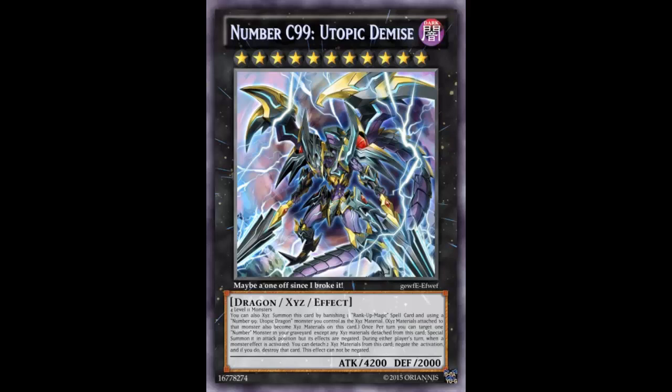It is made with four Level 11 monsters, so you're probably not going to do that normally — but of course there's a way. Its effect reads: you can also Xyz Summon this card by banishing one Rank-Up Magic spell card and using a Number 99 Utopic Dragon monster you control as Xyz material, then that monster's Xyz materials become this card's. So pretty much after going into Utopic Dragon — since Utopic Dragon lets you pitch your Rank-Up card from hand to graveyard and slap it on top of Utopia — you can then banish that Rank-Up and overlay Utopic Dragon to get even stronger.